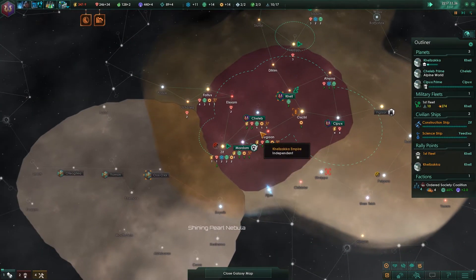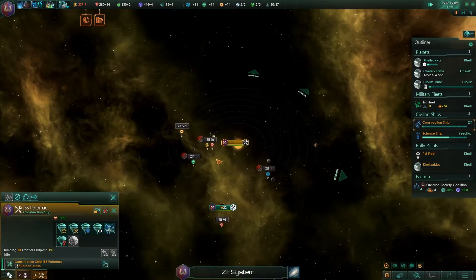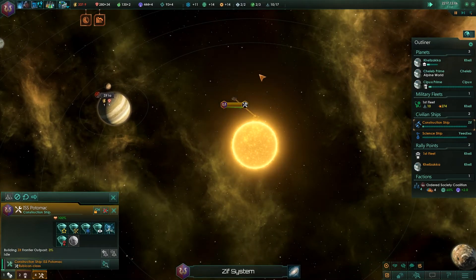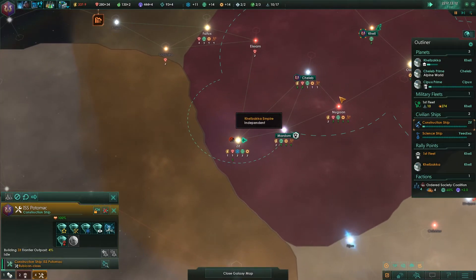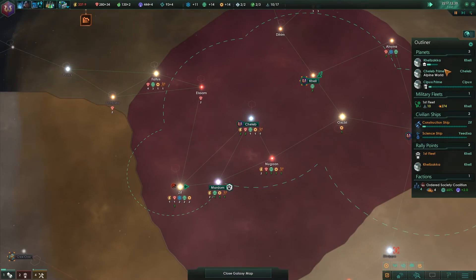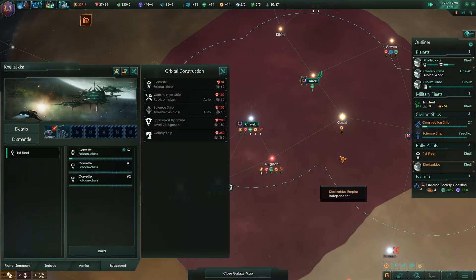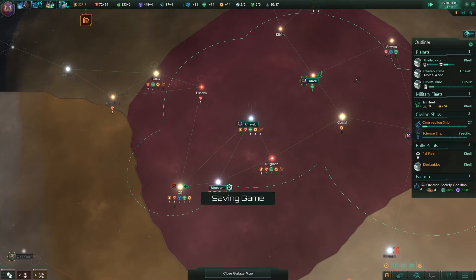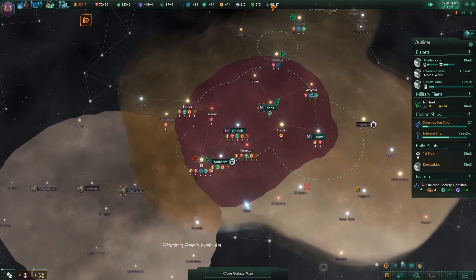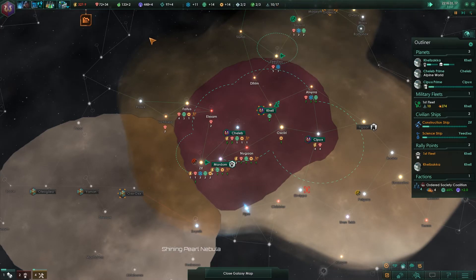Our borders grew a little bit again. How far are you on the construction? Three percent — that will take some time. In the meantime we can rack up some credits, or we could build up a fleet, and I do like the sound of the latter. Let's go and construct three more corvettes. I think I want to have a total fleet of 20 corvettes — our capacity right now is 17, but we might be able to upgrade that pretty soon.